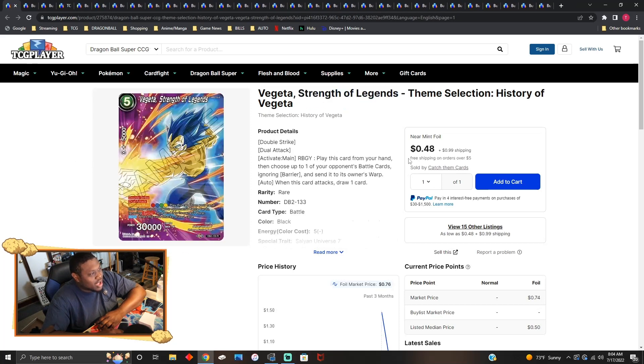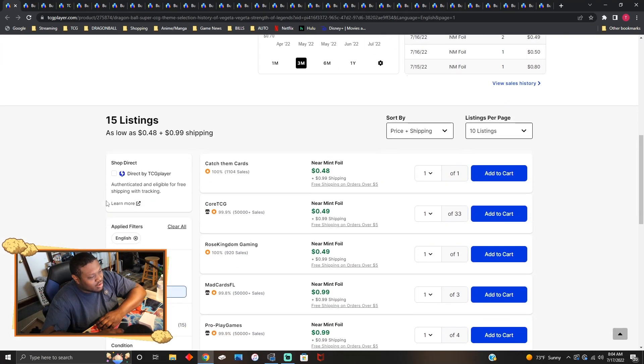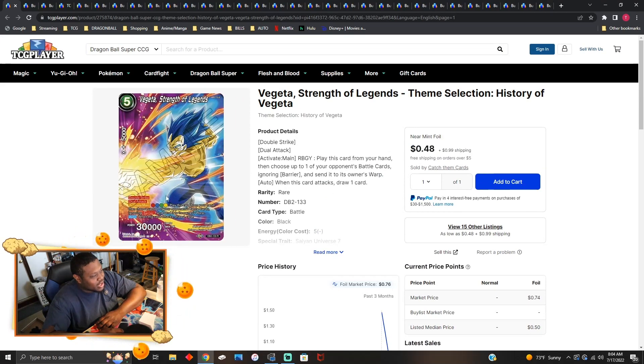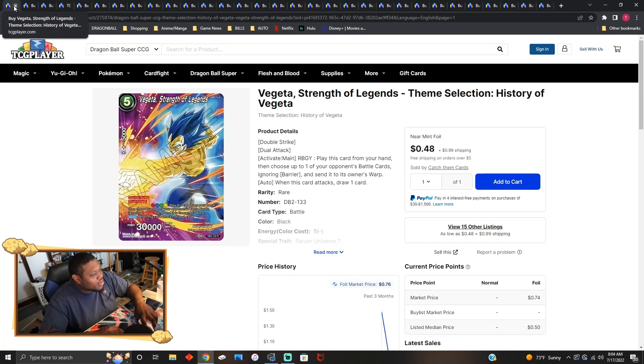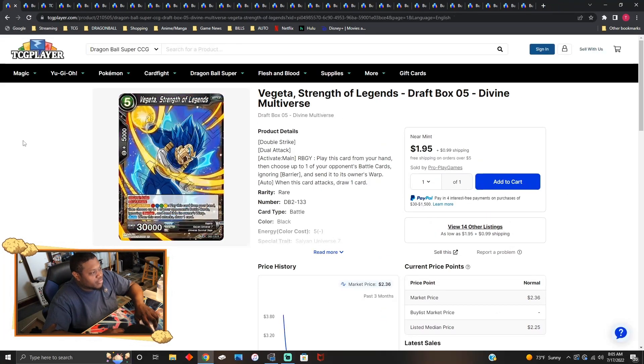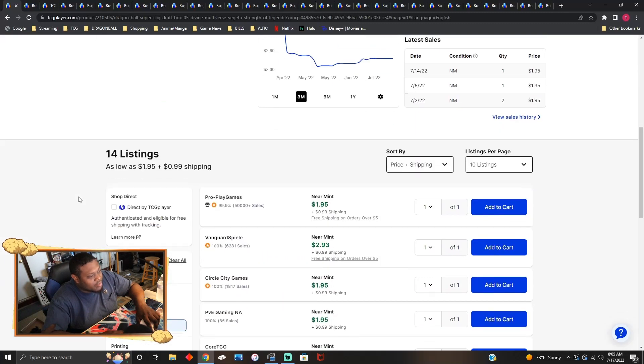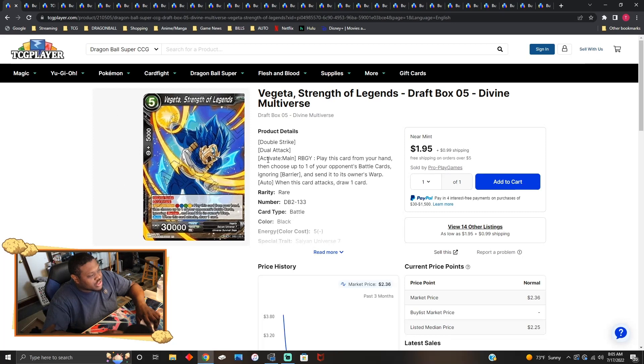Vegeta Strength of Legends is a draft box card going for about 50 cents plus a dollar shipping, so about a dollar fifty per copy. This card doesn't see much play because you have to pay red, blue, green, and yellow to play it — there aren't many rainbow decks out there except SS4 Bardock. The original version is about a dollar 95, so it was typically three dollars before.